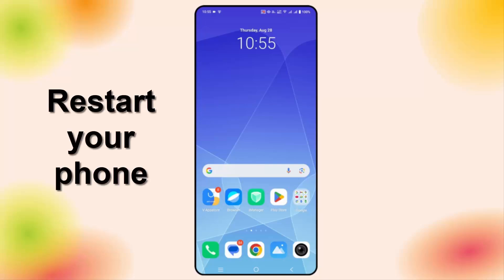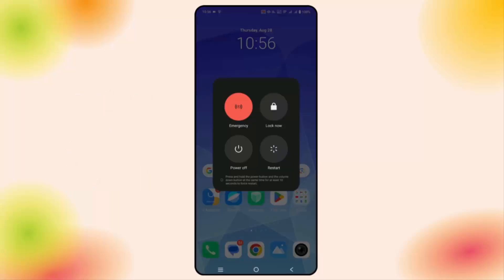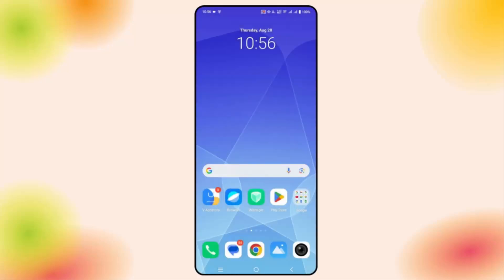The very first method is to restart your phone. For that, press the Home plus Volume Up button and simply click on Restart. After your phone restarts, try to play the game and check if it is working or not.